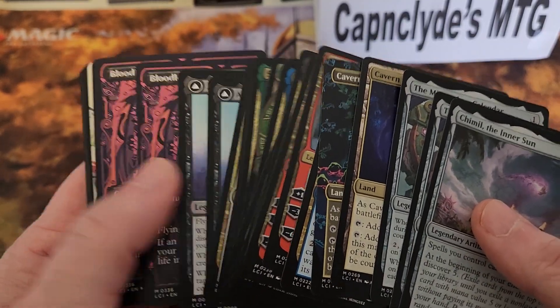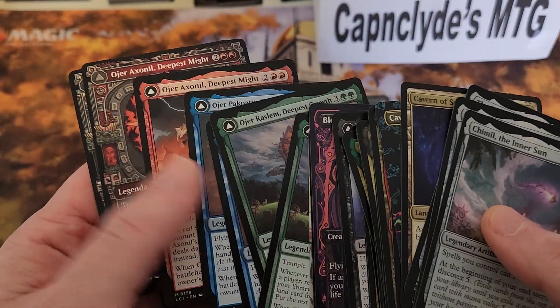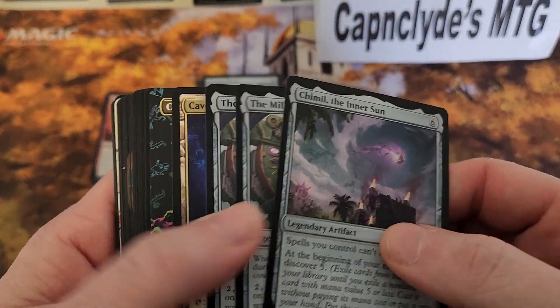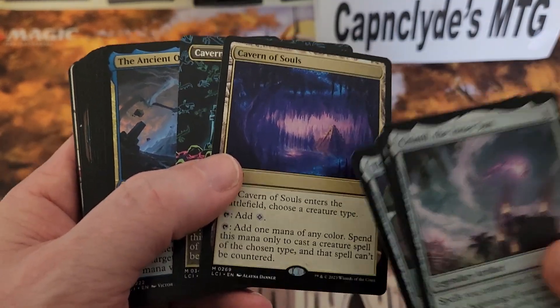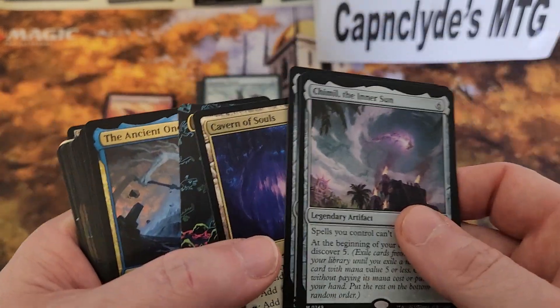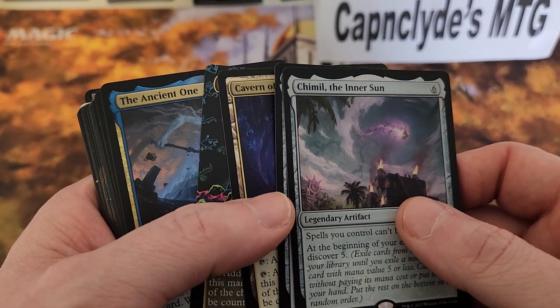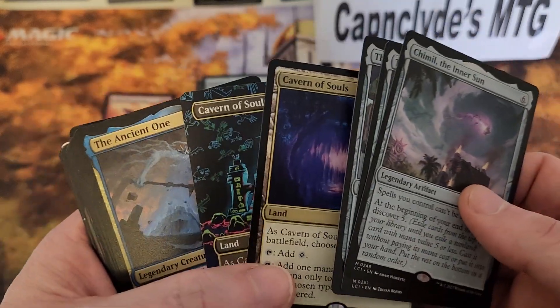Here's the thing — the Cavern of Souls is a big dollar hit, and if you can't get it into a box, it's crazy. We should be getting at least one Cavern of Souls per box. We've got a total of three across 24 boxes, which means we're hitting one Cavern of Souls every eight boxes. That's just insane, and we'll go over a video about that later.